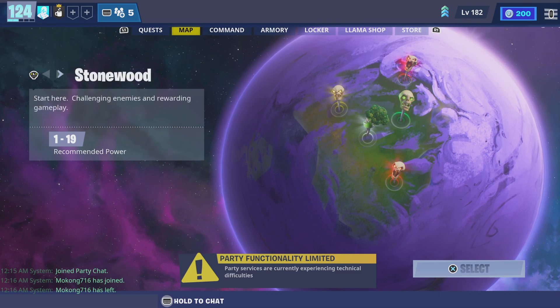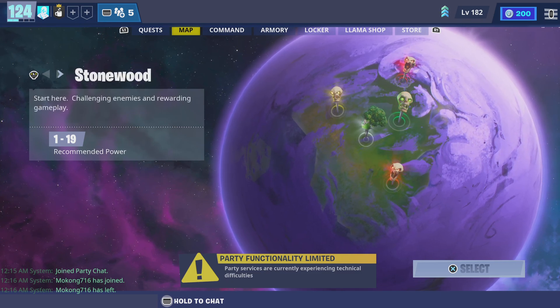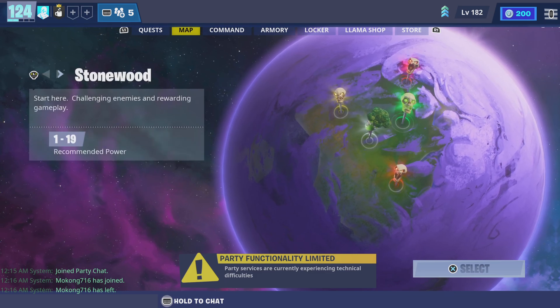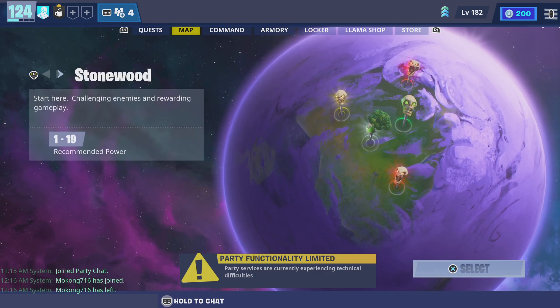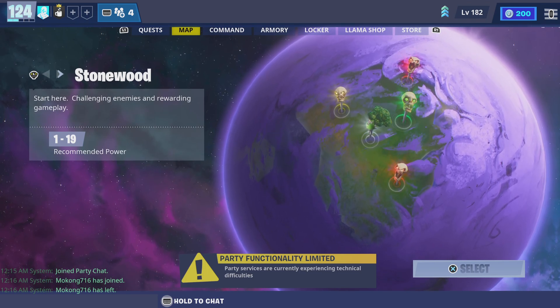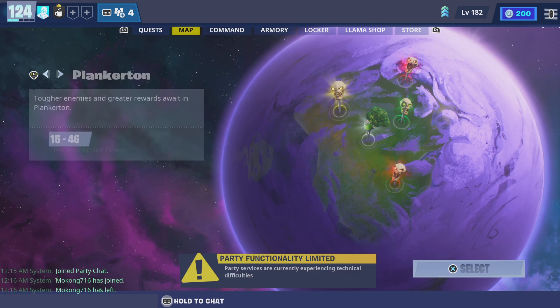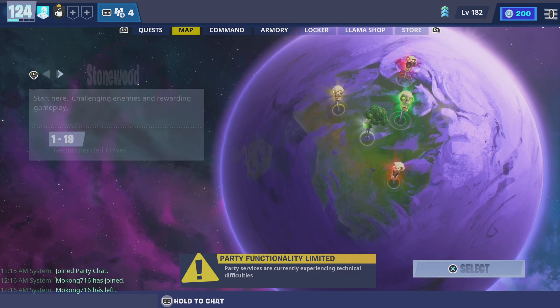Then after you guys are both on Oceana, your friend will load you into his Stonewood base, which he should be doing now. This is the Stonewood base.